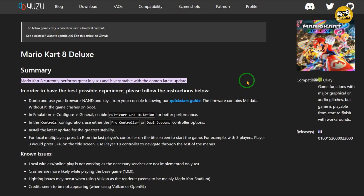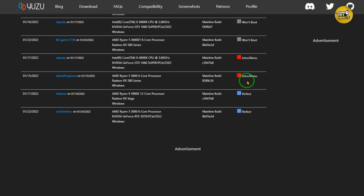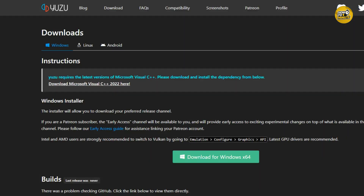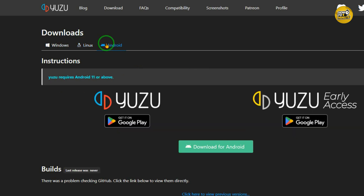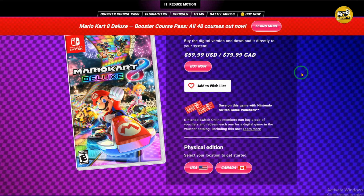Setting up an emulator can be a bit tricky. You need to download and install the emulator software, then you need the game files. If you have the game on your Switch there are ways to transfer the files to your computer, but it's complicated so you might need help from a grown-up or someone who knows about computers. You might also need to configure settings in the emulator to make the game run smoothly.